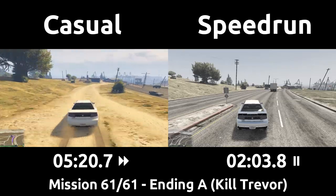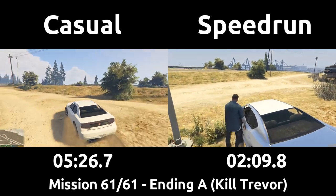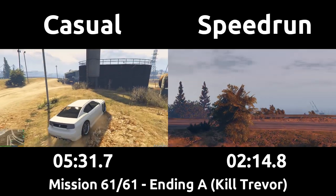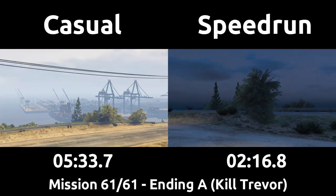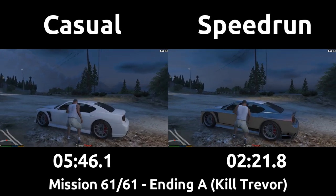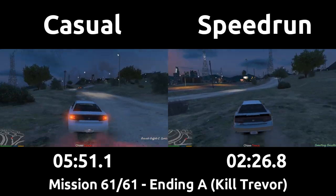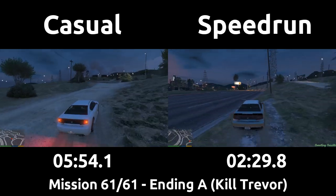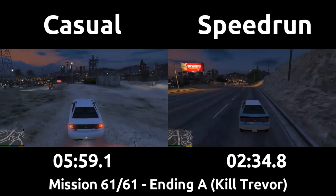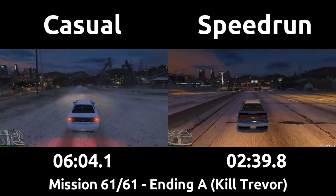The speedrun cuts across the dirt straight to the mission as the casual drives around the building normally. Most of this mission happens in cutscenes, but we're skipping all of those in this playthrough. Franklin confronts Trevor and now has to chase him. The speedrun goes to the left of the road instead of chasing Trevor on the dirt as the casual does. The speedrun already knows the route Trevor will take, so he gets in front so Trevor is rubberbanding — constantly going as fast as he can to try and catch up. Annoyingly, Trevor's NPC driving is rather slow, and the speedrun actually has to slow down at certain points to avoid outdistancing Trevor.